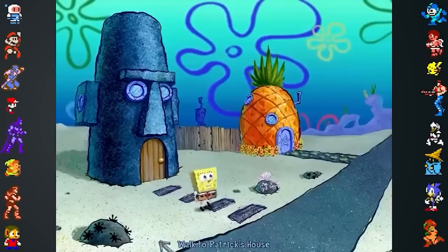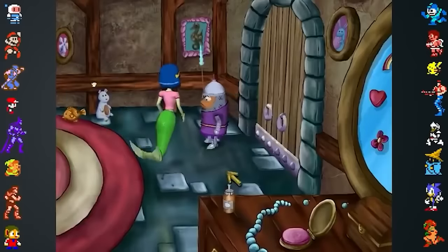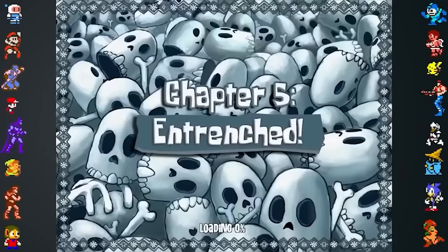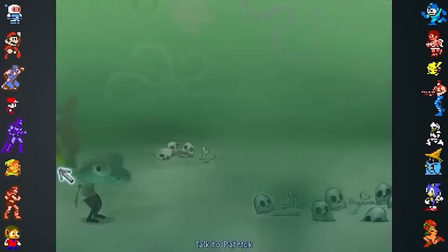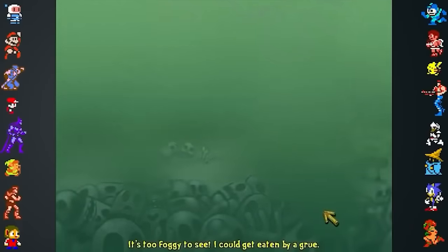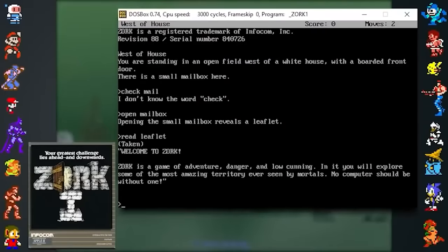Unlike the console versions, the PC version of the SpongeBob SquarePants movie game is a point-and-click adventure, and it also contains references to PC games from the past. During the fifth chapter, when SpongeBob tries to leave the bounds of the level and enter areas blocked by fog, he says a line that is a reference to Zork, the classic 1980 text-based adventure game.